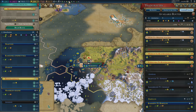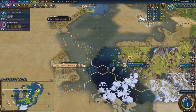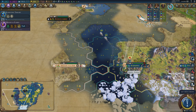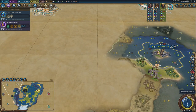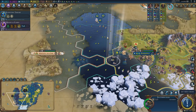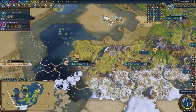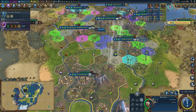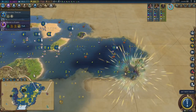I'll send a trader to the Cree — actually, the Cree are keeping me alive financially. Their capital is so close to mine. I'd rather send my units to take over this green civilization over here — I've got a nice staging post. I don't need to rush into killing the Cree. I'll send every trade route I've got towards them. There's a natural wonder — that normally means there's a city state nearby.